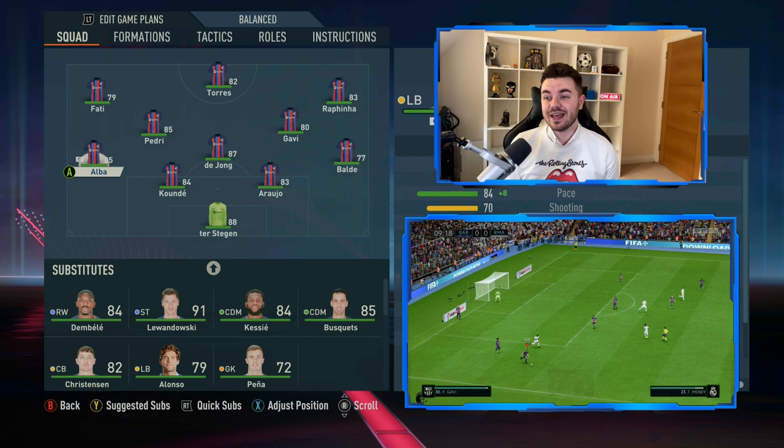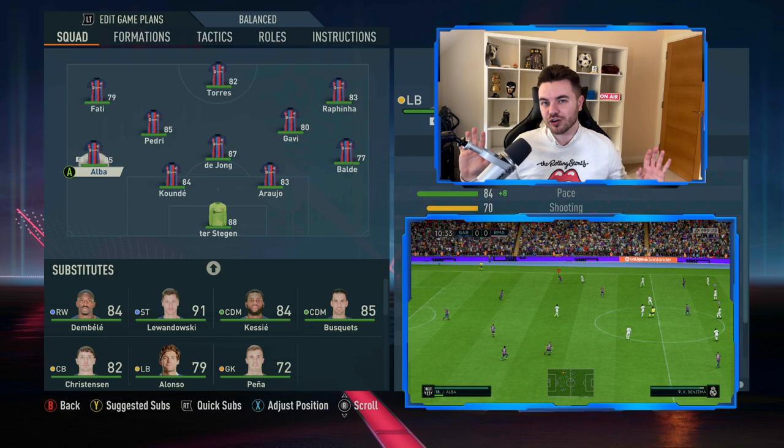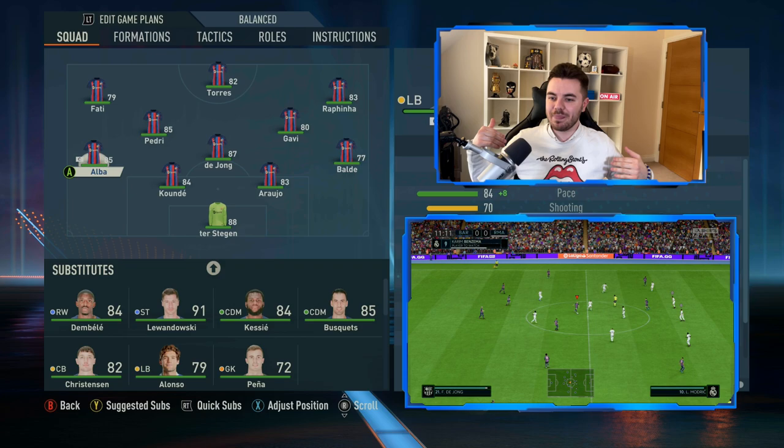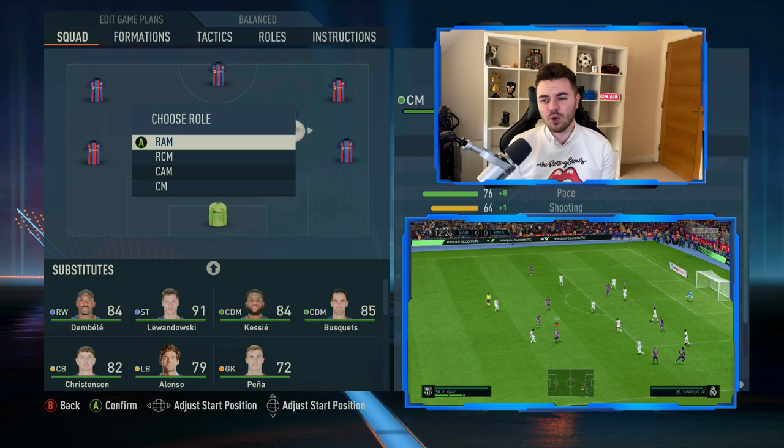With regards to position changes, first things first you want to change both of the fullbacks to wing-back. This is very important because they're going to really stretch the play and get onto the touchline as much as possible. It's also going to push them further forward, which is really helpful when you're looking to play it from the back and pin the opposition wingers back, pushing them beyond the line of the centre-backs.